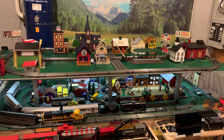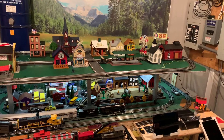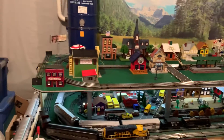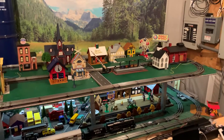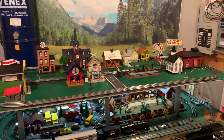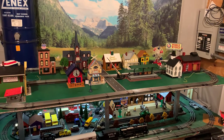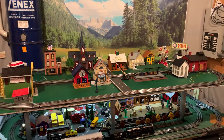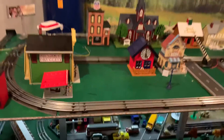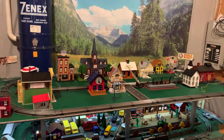Hey everybody, just a quick update on the upper level layout build that I'm doing. You can see I'm starting to place the buildings, trying to figure out where they're gonna go. Not quite entirely happy with it yet, so I'm gonna keep messing around with it and taking my time. I also have two structures on order from Menards — one being the Water Tower, another being a little train station that I'll probably put somewhere in this area here. But it's coming along nicely, I like the extra space up there, it's gonna be a lot of fun.